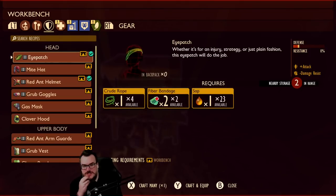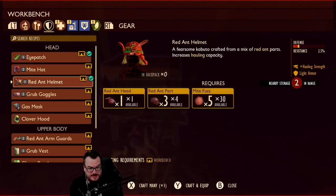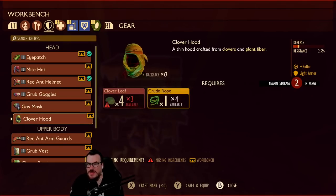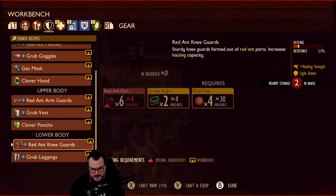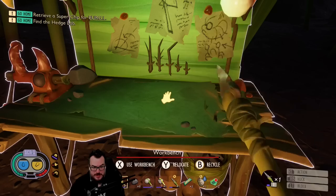Fiber bandages, eye patch, mite hat, grub hides, the plant helmet, the goggles, gas mask, hood — we need more ant parts. I don't have any acid glands, I don't know where to get acid glands from. We need more ant parts — we can almost make the knee guards, we need more ant parts for that. Do I have some in here? Oh, I do.